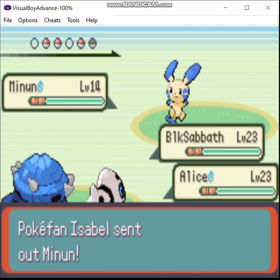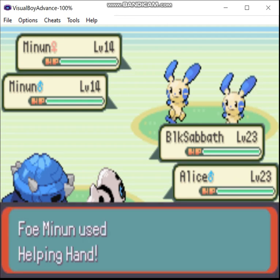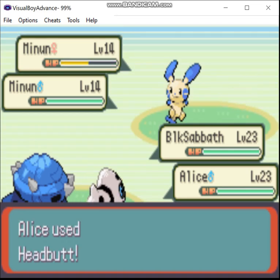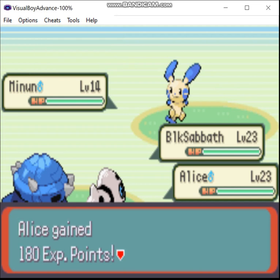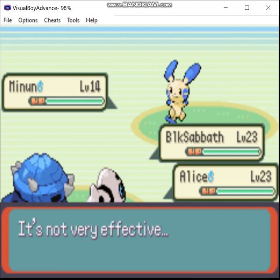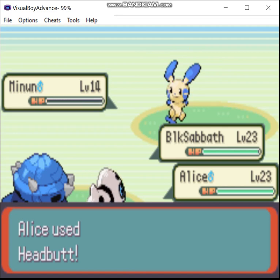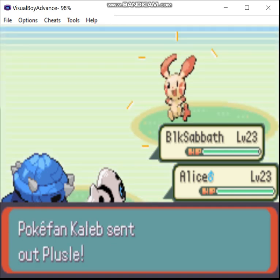This isn't always the case with some games — for example, in Platinum version, the strongest trainer level-wise is technically your rival, but the catch is you have to have beaten the Elite Four something like 20 times in the rematches to get to the highest levels. And assuming you use the same team, by the time you get him to his highest level, you're going to be maxed out anyway. So in a Platinum Monotype, I would consider beating Cynthia's rematch team to be the win condition — her team in the rematch is better than your rival's even at his highest level, in terms of team composition and overall strength.